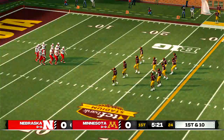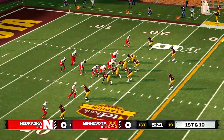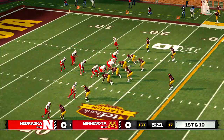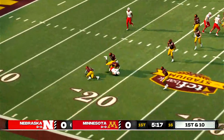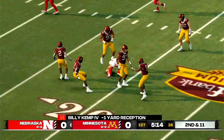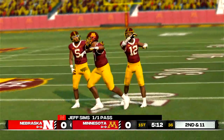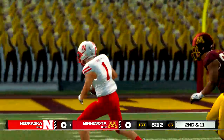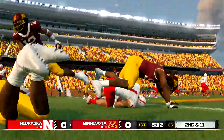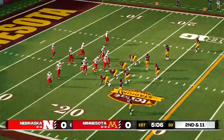They've got to play with some focus and smarts here — they don't want to make a mistake and suddenly find themselves trailing. Quick out to his receiver, tackle made at the 19-yard line — a one-yard loss. They just have nowhere to go after the catch. Second and 11, ball on the 19.